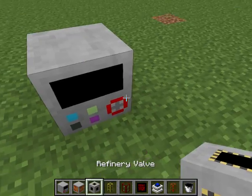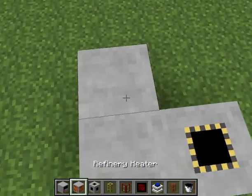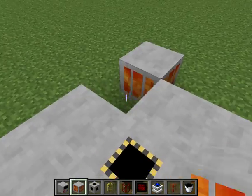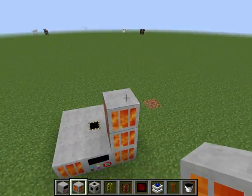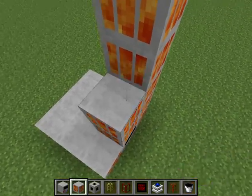To build it, you need a refinery valve placed right behind it, then you surround that with refinery heaters. Once you've done that, you build it up six blocks tall — one, two, three, four, five, six — and do that all the way around.